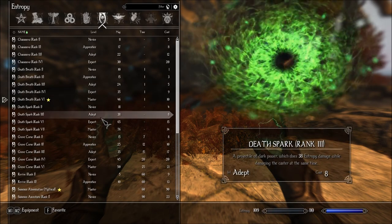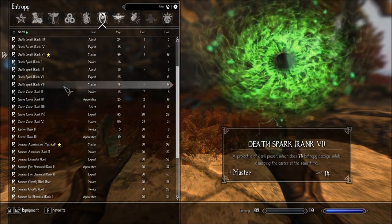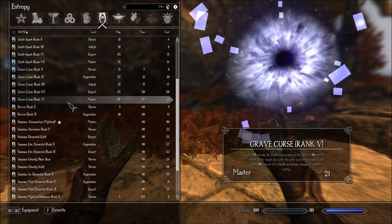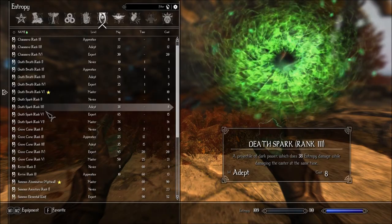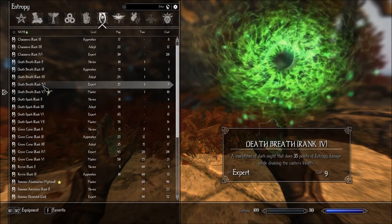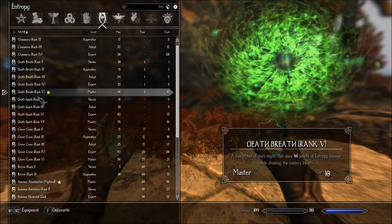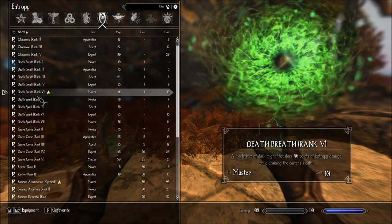Death Breath rank 5. So we have Death Spark rank 6, but Death Breath only rank 5 — I'd like to find another Death Breath rank 6. I like it because Death Spark you have to hit your enemy, it's a projectile. With Death Breath, you don't have to be that accurate — you can just throw lightning and fix your aim as things move.